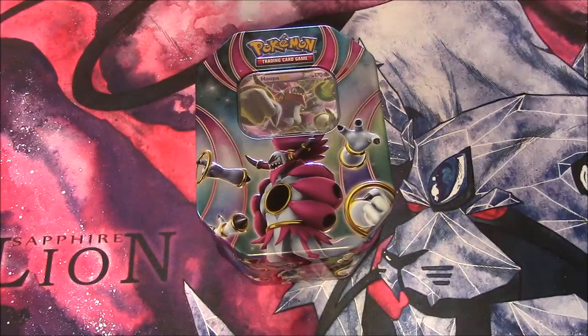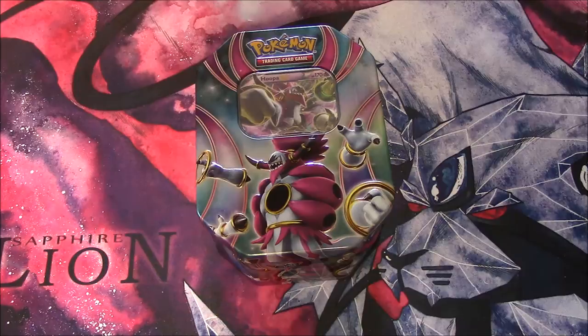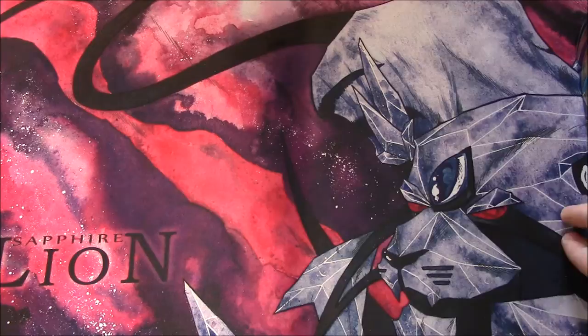Hey guys, thanks for clicking on the video. Today we're going to be opening a Hooper EX tin, and to go inside this tin, we've also got a new map to open on, which has been designed by Charles Johnston, who designs all the channel art, and I think it's quite lovely.